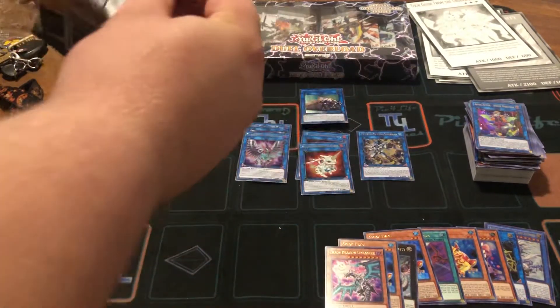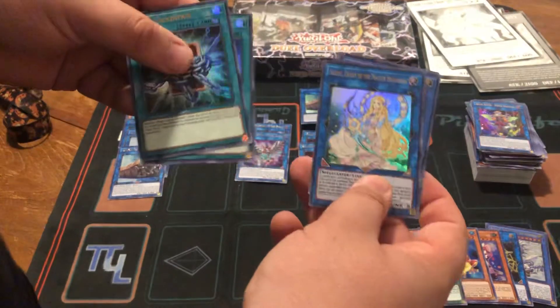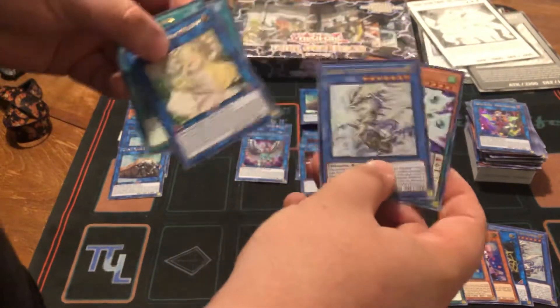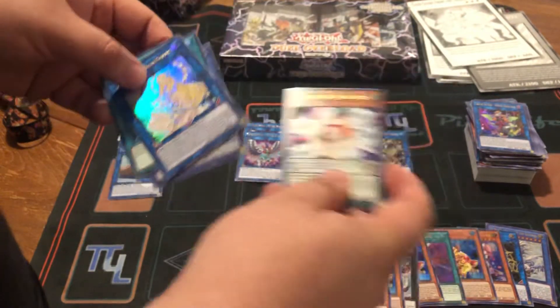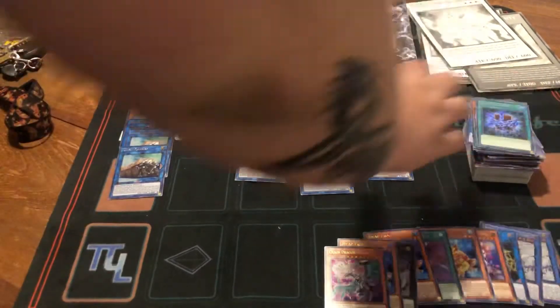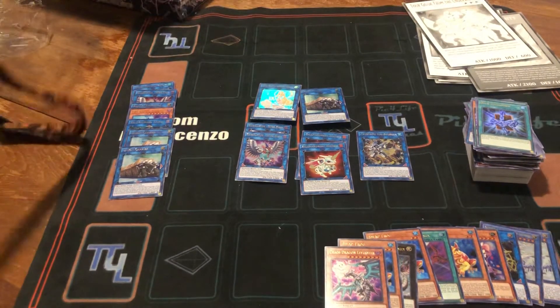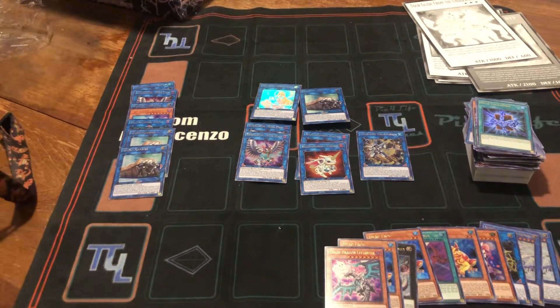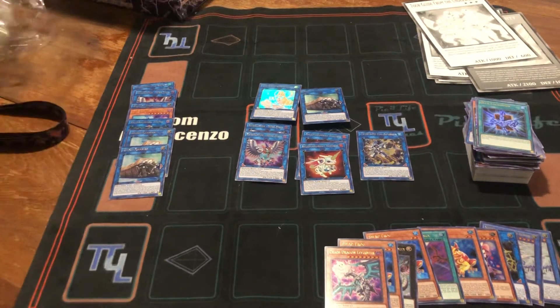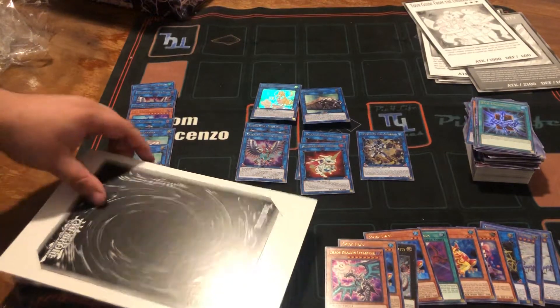Last pack from this box: Deck Lockdown, our first Selene — very nice — another Sarveus, and a Speedroid. I'll put the Sarveus down there. Selene is a very, very good card for the Pendulum deck. My buddy Alex, who's also on the team, is really looking forward to getting Selenes for his Pendulum deck, so he'll be picking them up off of me.